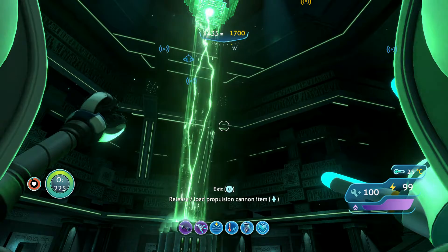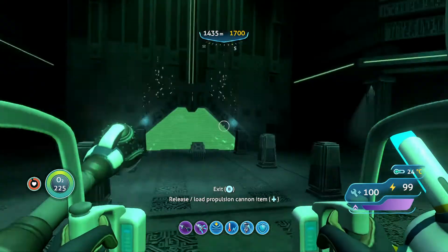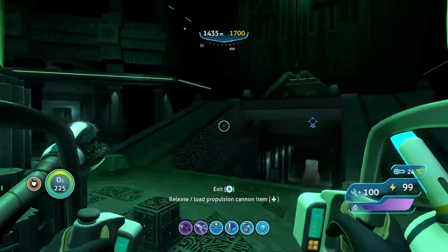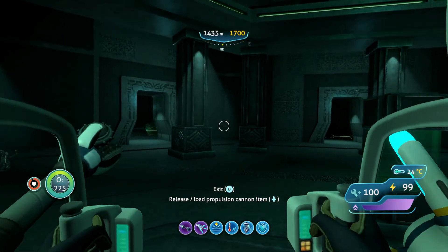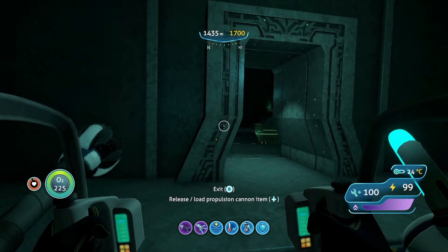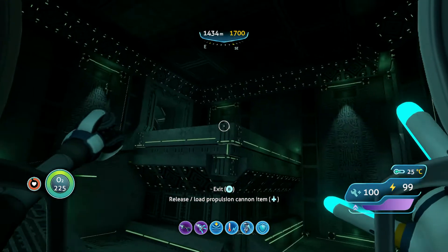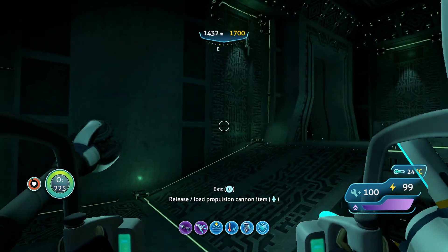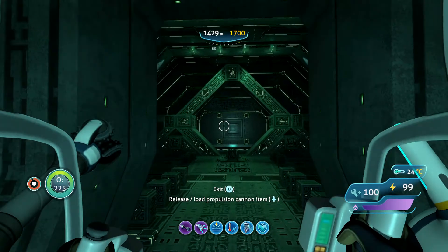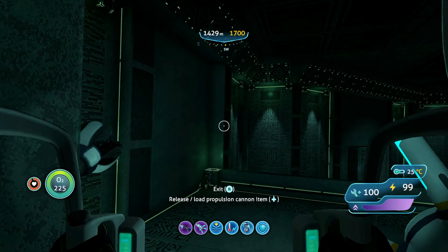There's three doors on that side, three on that side — I say we check them all out. And then there's the main gate over there, we're going to check that out last, I think. What's this? An archway.